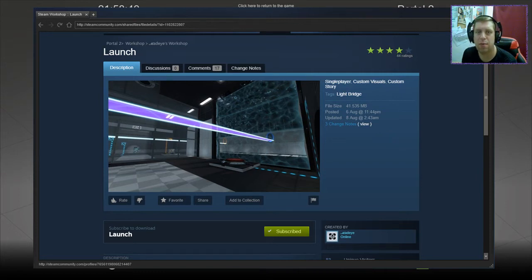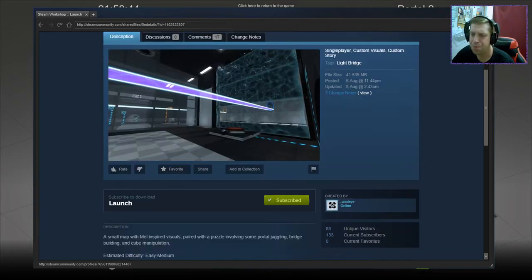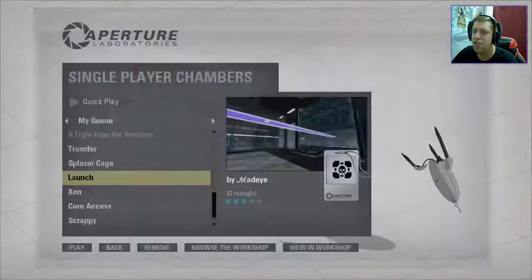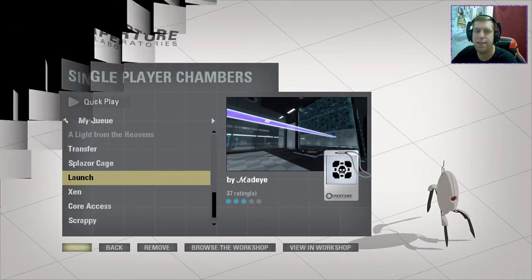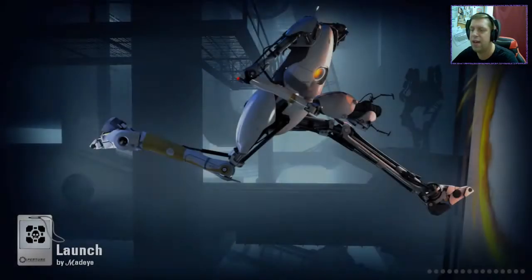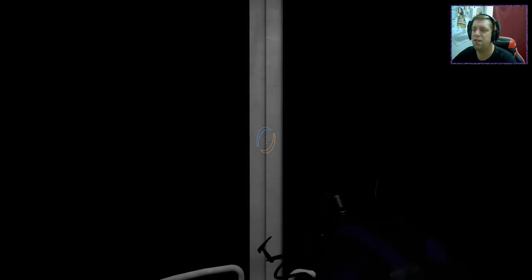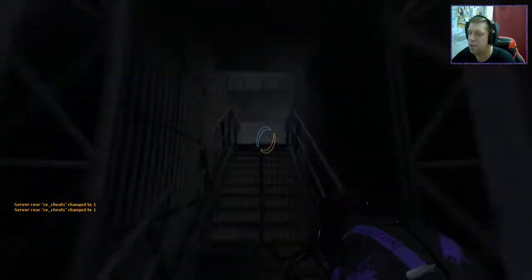Hey there guys, what's going on? It's Knock, welcome along to a brand new video. Today we're going to play 'Launch' from Maddoy, a small map with Mel-inspired visuals paired with a visual in the pad. It's a puzzle involving some portal juggling, bridge building, and cube manipulation - easy to medium. Let's check it out and see how we get on. Launch would say no to me - it kind of seems faith-plating orientated, but we'll see.